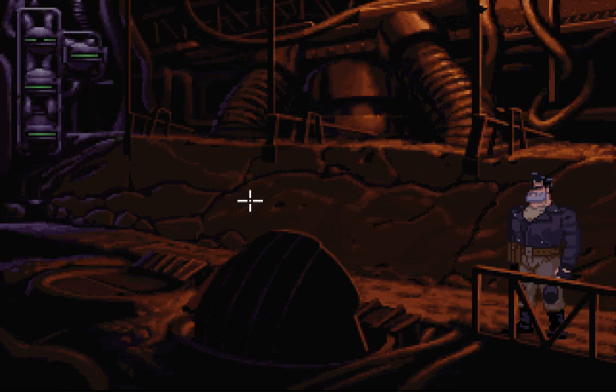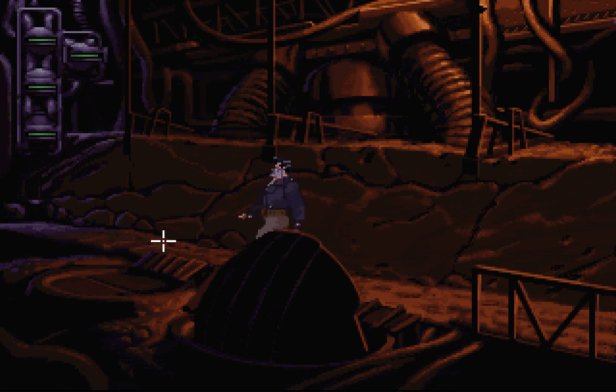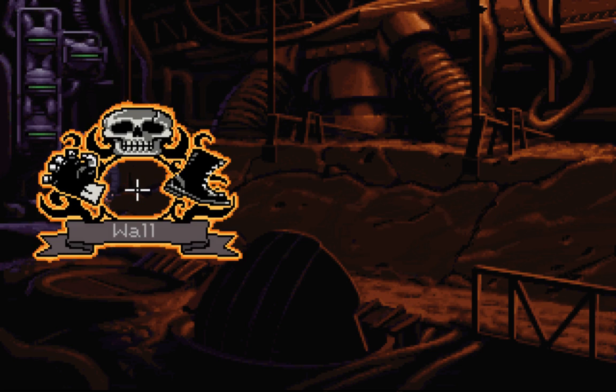Welcome back, folks, welcome back to Let's Play Full Throttle. When we last left off we were looking for a secret entrance, and I sort of didn't find it. But we know that it's — we should line up with a certain crack. Problem was that there are a lot of cracks in here, but I think it is actually this crack right there.